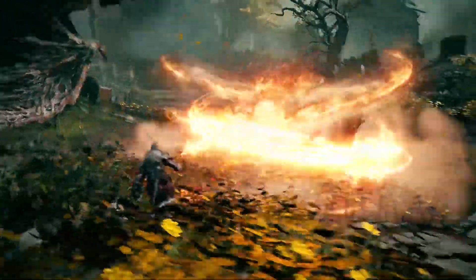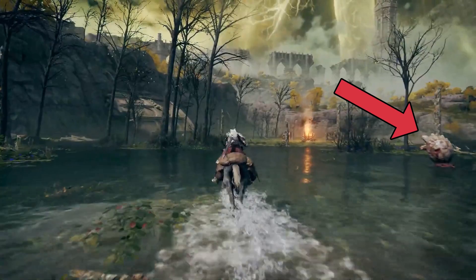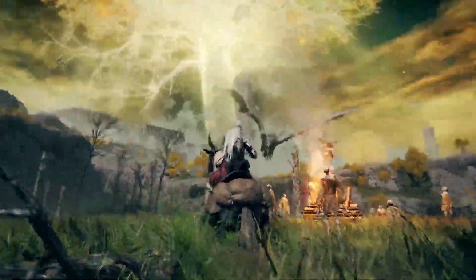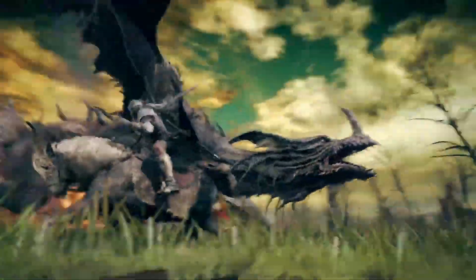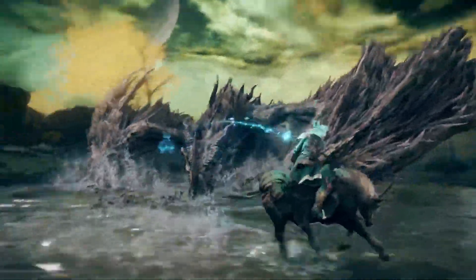17 Things You Missed in new Elden Ring gameplay. Grace is guiding us, there's a squirrel, and probably a dragon egg. To protect his egg, this dragon is attacking us.